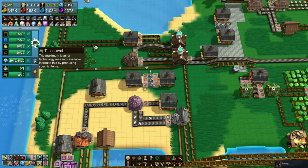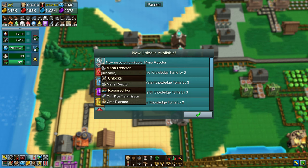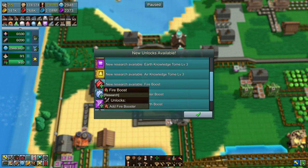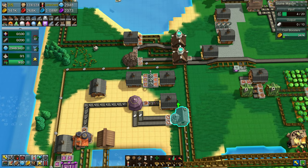Boom. Necklaces complete. We are now on level 9. And to complete level 10, we need Omni Mana Pipes and Omni Crystals. That sounds expensive - and it certainly is.